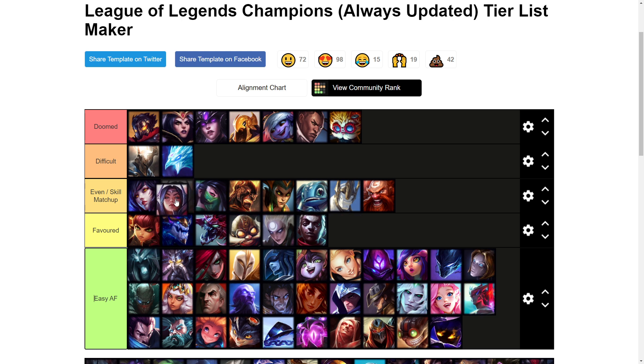Irelia is kind of like Akali where it's a little bit easier than top lane just because the lane is a lot shorter, but at the same time it's still Irelia so she can still melt your HP bar if you're not careful. You can shove out the waves pretty easily once you get your item spike, so I'd keep her as an even matchup.